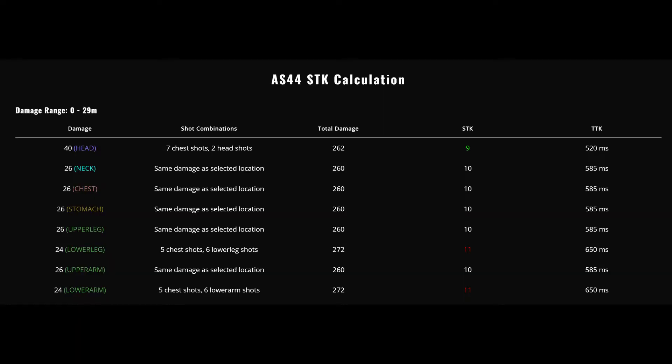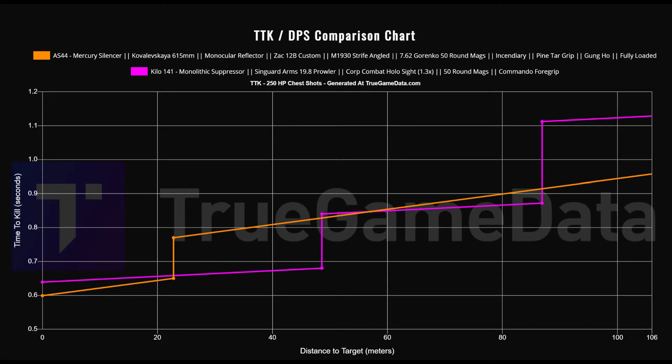As we can see, the AS44 TTK is 9 to 11 bullets, with 520 to 650 milliseconds TTK. If we compare this to the Kilo 141, we can see it's a little bit better in the first 22 meters. I would also like to thank Tony from True Gamers Data for the data.